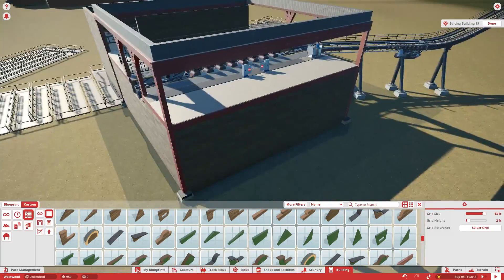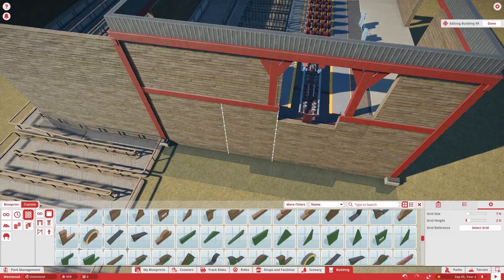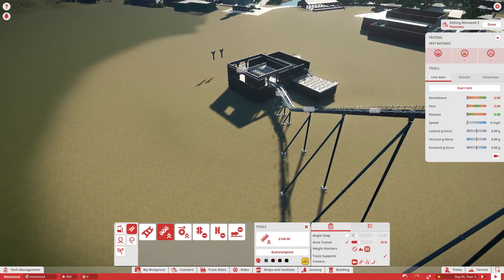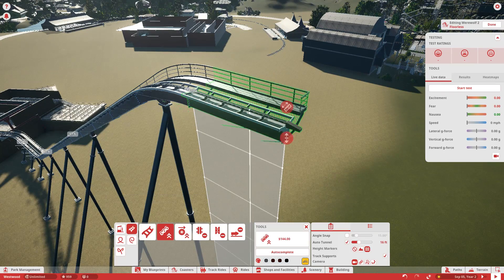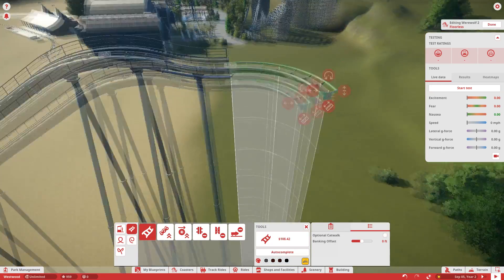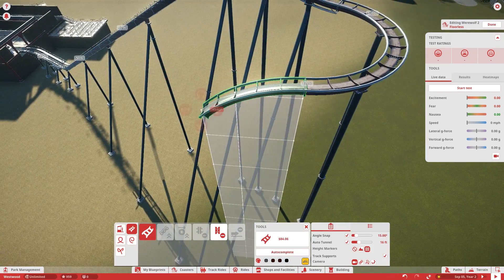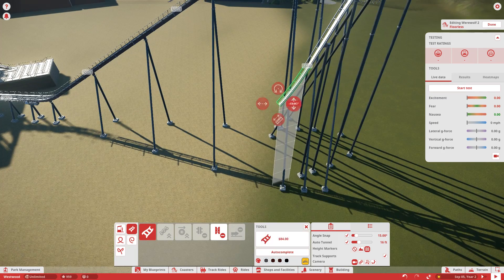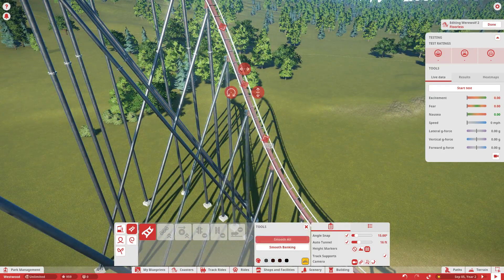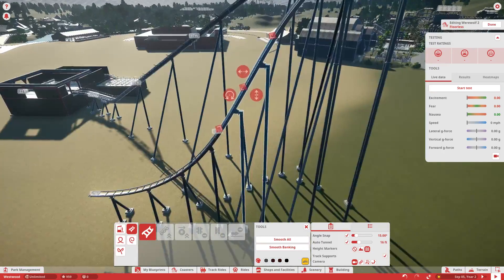I'd love to hear what you guys think about the layout. It's fairly simple — it's going to have six inversions. It's not an insanely ridiculous floorless coaster; it's kind of just a normal-sized basic floorless coaster in the park, which I thought would be a great addition. It fits very nicely with the theming of the Invention Company. The storyline for this ride is still developing slightly, but I want it to be some flying contraption that some mad professor or scientist created.